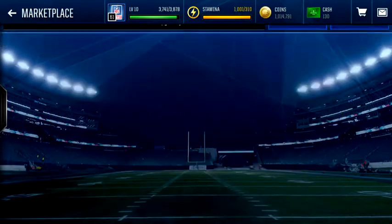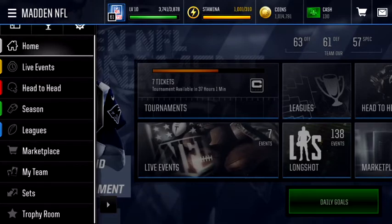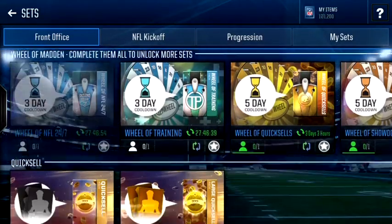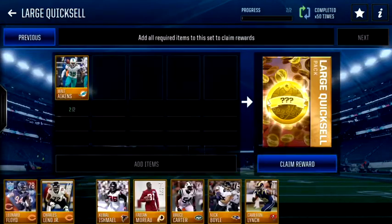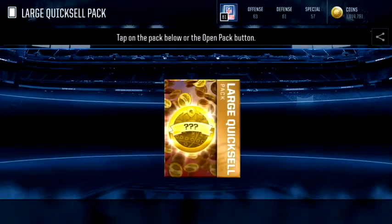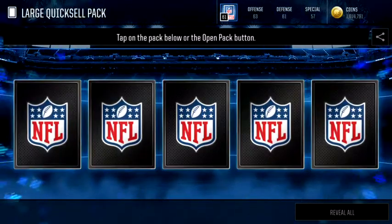Alright, I guess that's enough guys. So all you guys need to do is buy gold players for around 3,800 coins and then throw them into this set right here — the large quick sell — just throw them right in there.